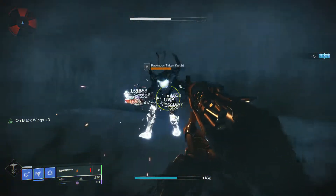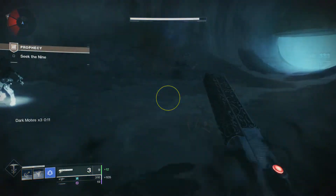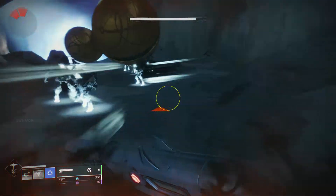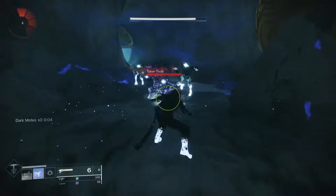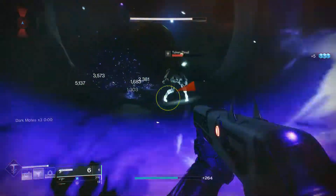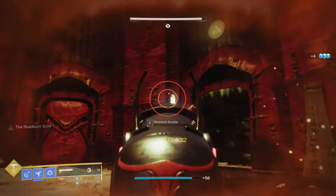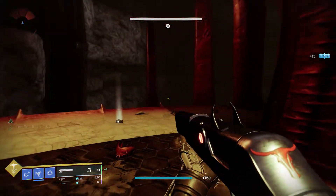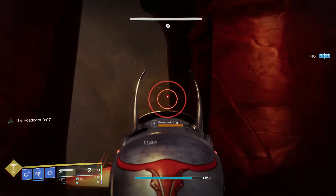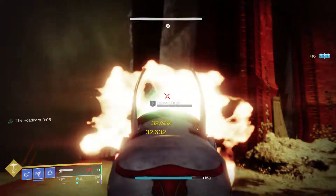So even though this thing sits in the energy slot, it can still slap you up and down the street. I'll remember that next time I go into Deep Stone. Conversely, Roadborne, the Chaperone's perk, provides no stacking damage buff, but rather a flat increase to damage and a handful of other stats for a set duration. Let's take a look and see how the Chaperone fares against the same exact Hive Boomer — that's looking like 32,632.